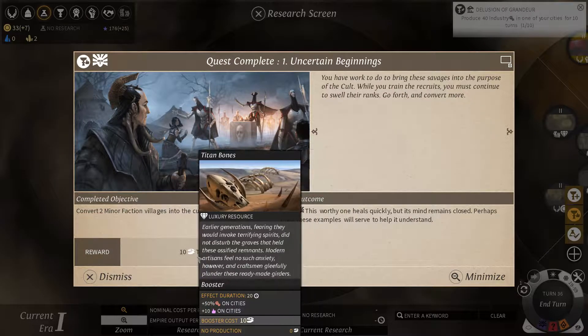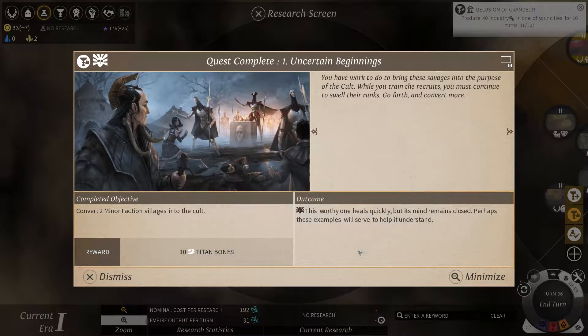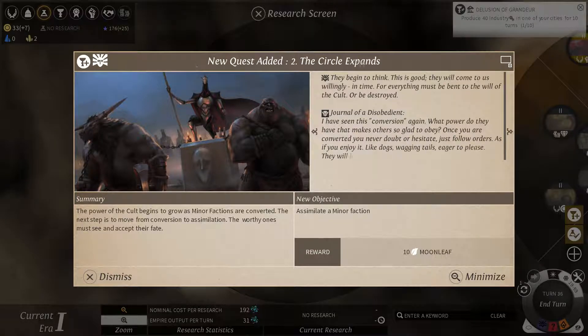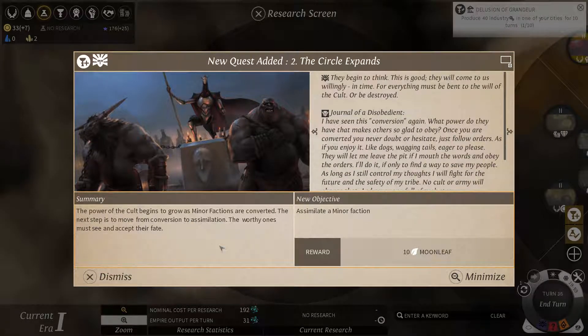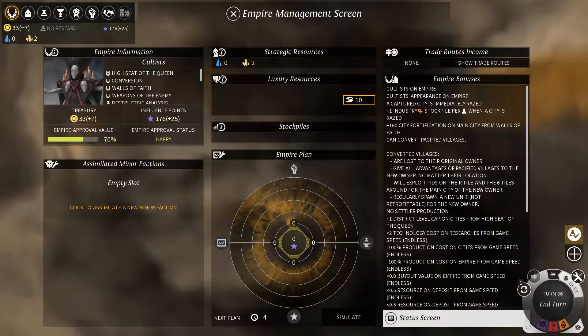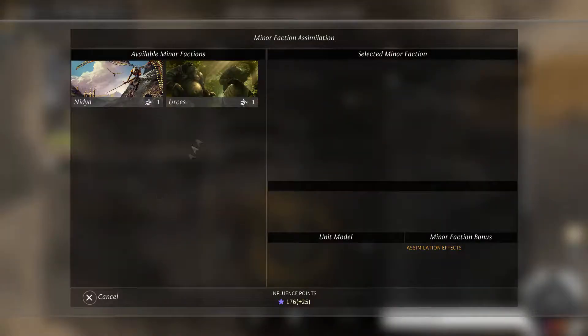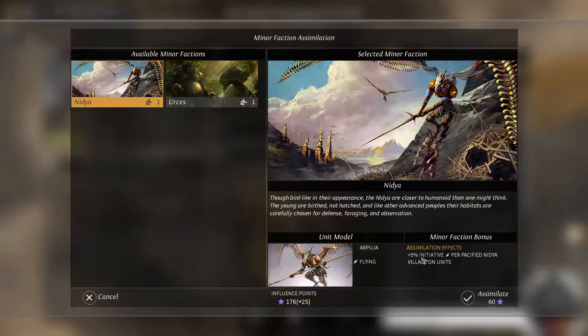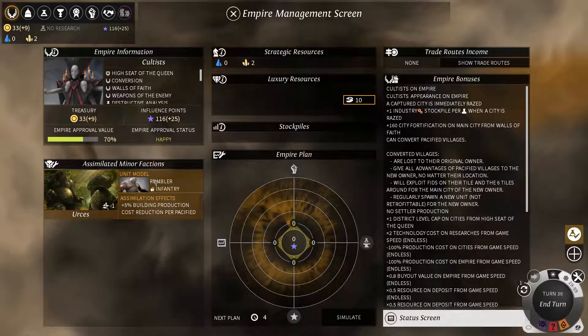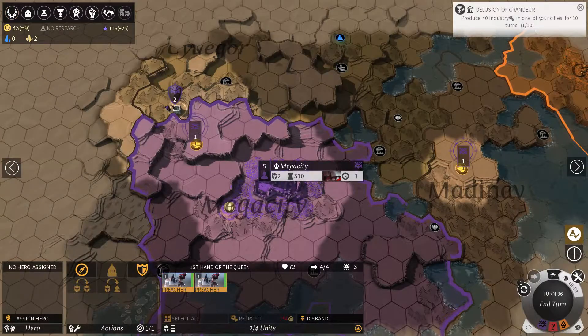I have another quest. I've gained 10 titan bones which has a booster effect. Let's dismiss that and get to the next quest. If you can get through your main quest line, you win the game — but it's not as easy as it sounds. My new quest is to assimilate a minor faction. I can choose one of these two factions and get their little bonus — 5% building production cost reduced. That's actually not bad, so I'll assimilate that faction, and that will complete my quest as well. Completing quests is always a good thing.